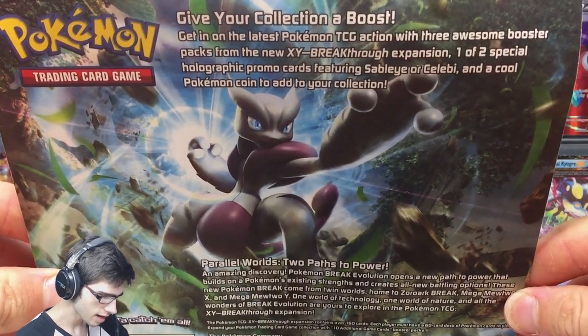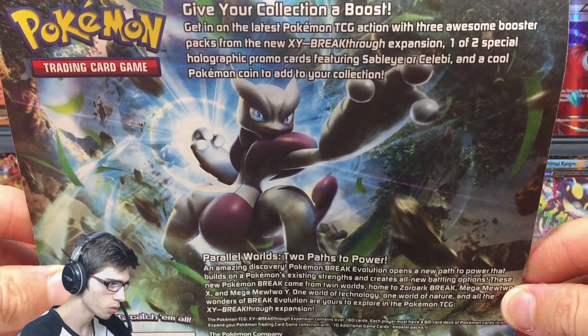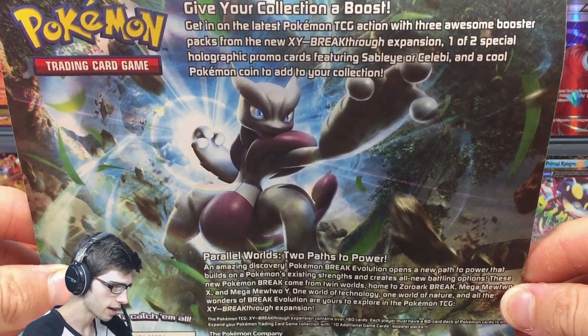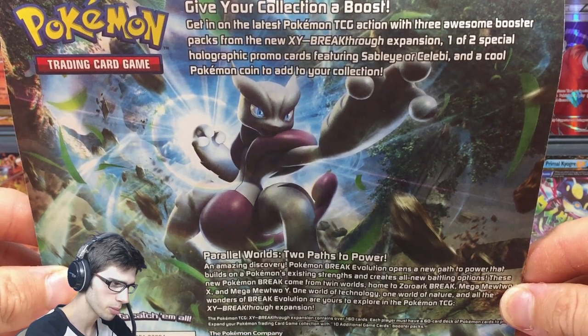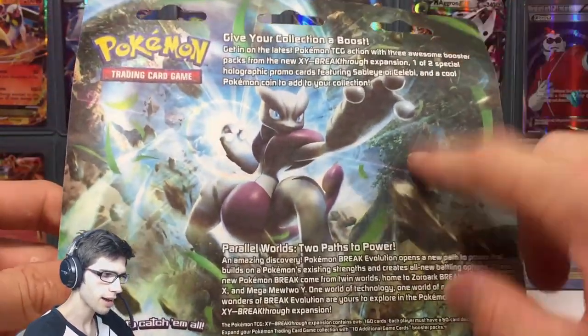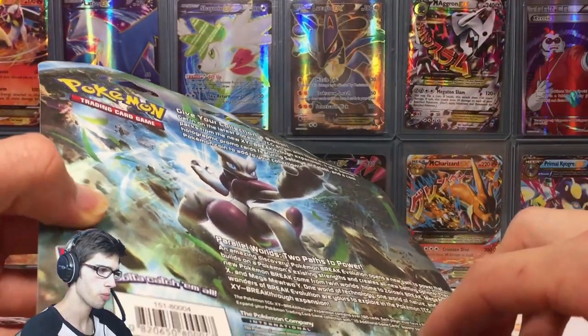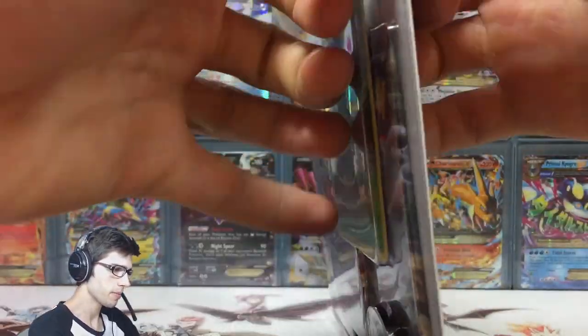It says at the top: 'Get in on the latest Pokemon TCG action with three awesome booster packs from the XY Breakthrough expansion, one of two holographic promo cards featuring Sableye or Celebi, and a cool Pokemon coin to add to your collection.' I also have the Sableye one to open for you guys as well, but today we're going to be busting into this one.